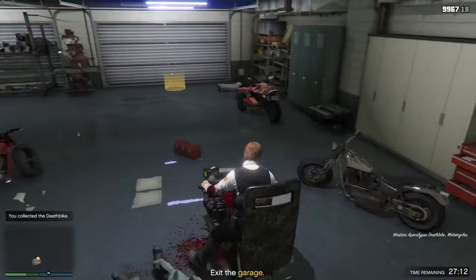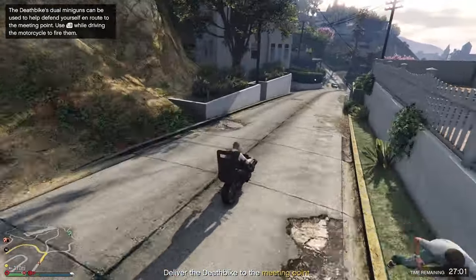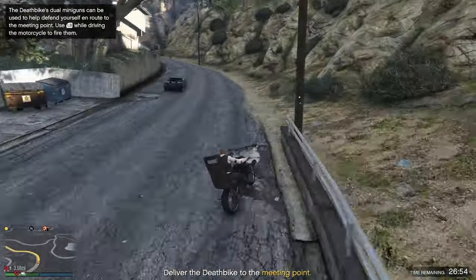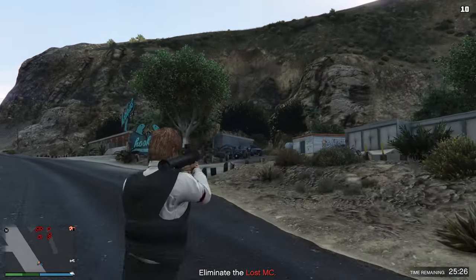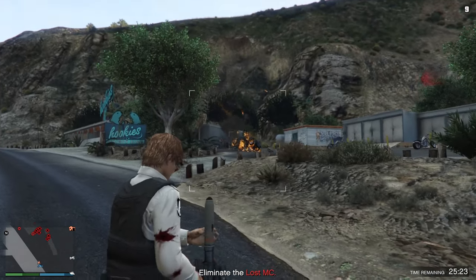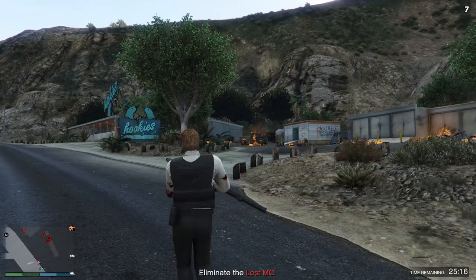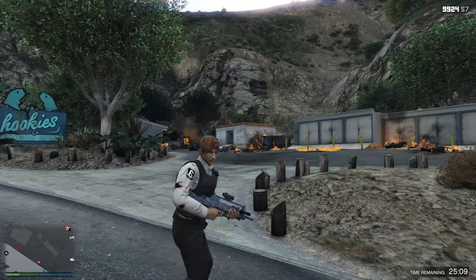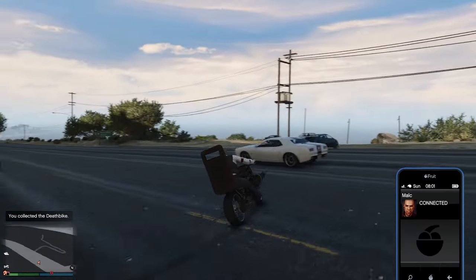At this point we've cleared every threat and we're basically done with the majority of the mission. Now we're just going to leave the garage with the Deathbike and head over towards the meeting point where we are going to kill a bunch of people. Usually I like to just get off the motorcycle and kill them without driving to the meeting point, but it depends on personal preference. Now that we've made it to the location, we need to clear all of the threats. The easiest way is to pull out some explosive weaponry — I'm personally using a homing launcher, and this is pretty easy to blow up everything near us. There's a van in the back so we use the homing launcher on that. And it looks like there's only one more thing to clear. Done — that was very easy.